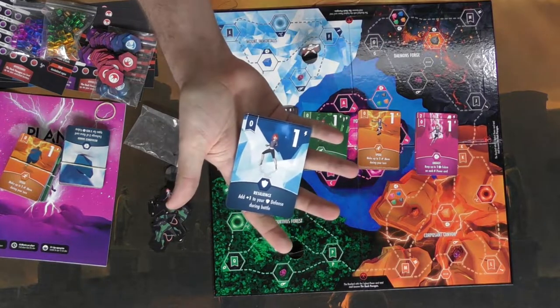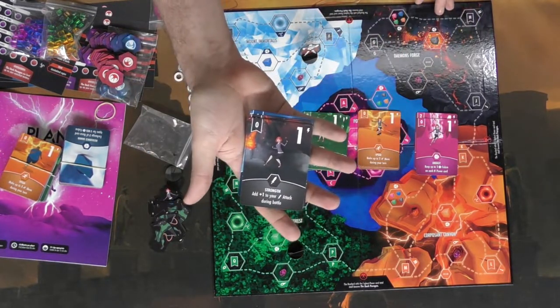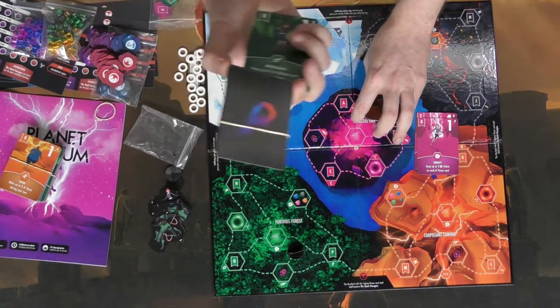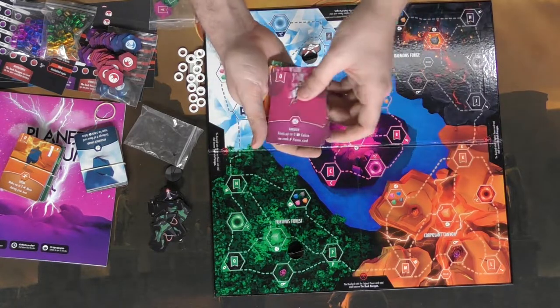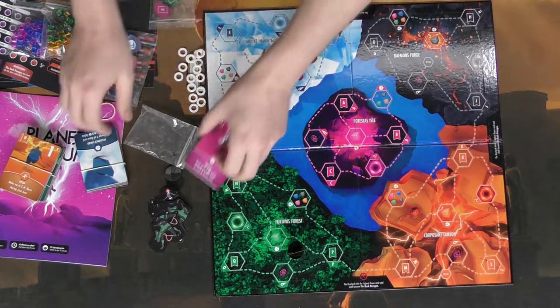The stats include resilience, which allows you to increase your defense; strength, which gives you a bonus to attack; intelligence, which gives you bonuses to meteor cards — you'll be able to draw meteor cards and have a certain amount in your hand based on this level; speed, which allows you to move throughout the game; and energy, which determines how many energy you can store to gather locations and all that other good stuff.